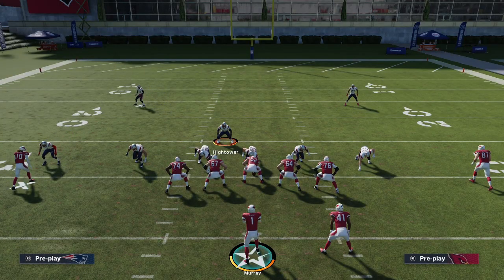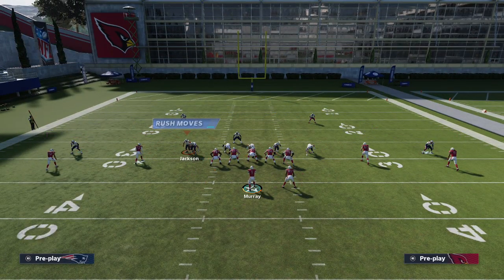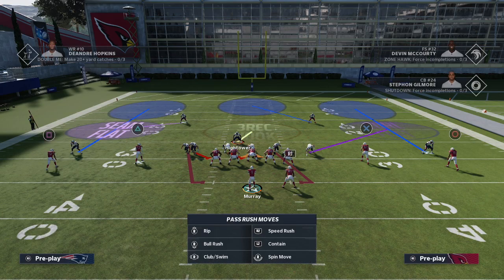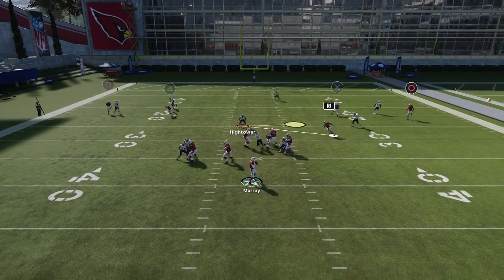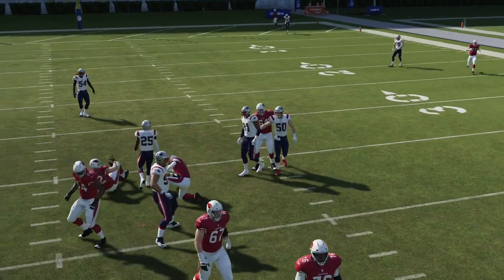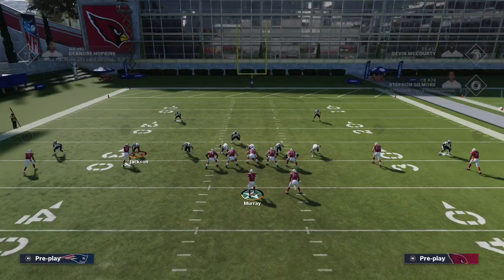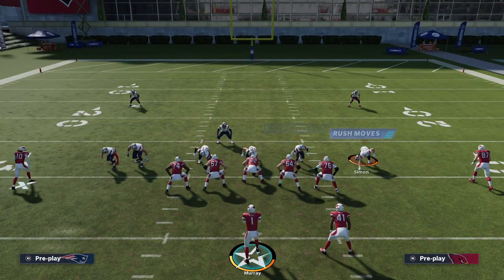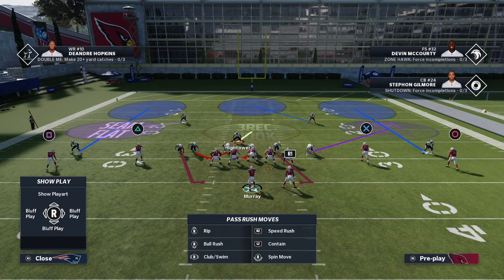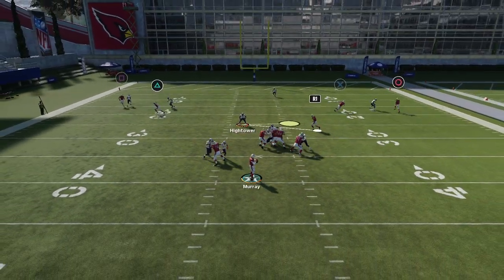This pressure is a very simple blitzing concept in Madden 21. It's all about making sure this contain comes from the interior guy — and what it does is create a very unique blitz angle that just swoops right through. As you can see, we're able to get A-gap pressure not just from Terrence Brooks, but also from the defensive tackle. This is the basic formula for blitzing in Madden 21. If you want to try blitzing out of any formation, this is where I start: can I do a simple overload like this?